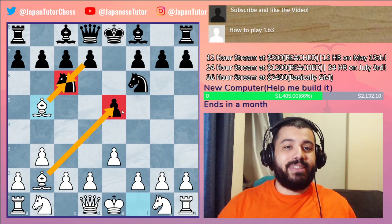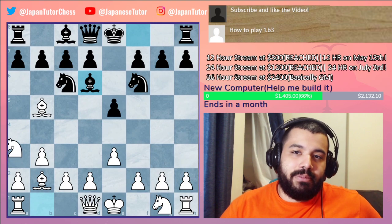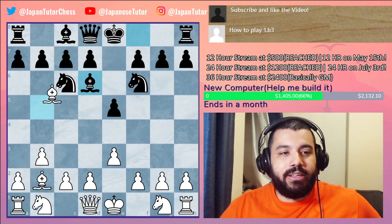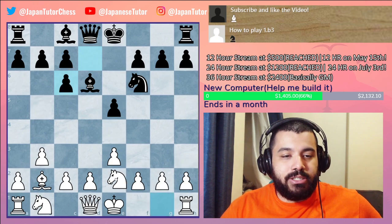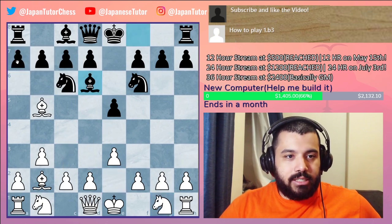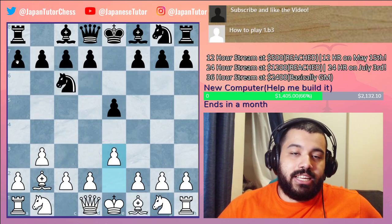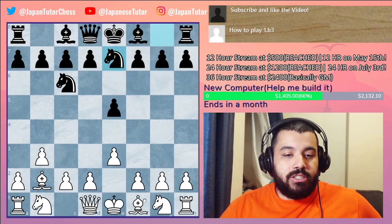The best move for black here is Bd6. After this, we can play either Na3 or take first. Depending on how they capture — say they capture here — we play Ne2 and can go for a d4 or c4 setup. Black ends up with a bad pawn structure.